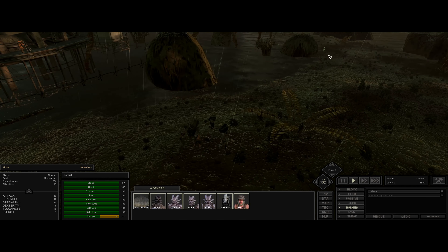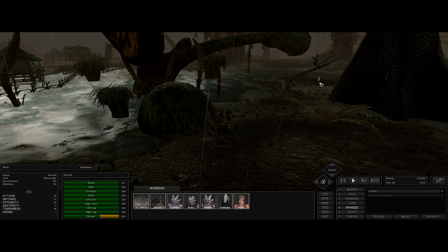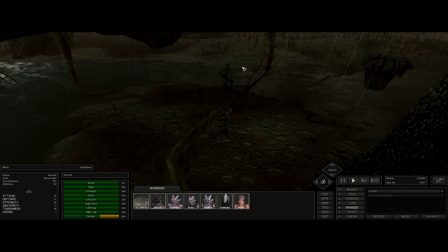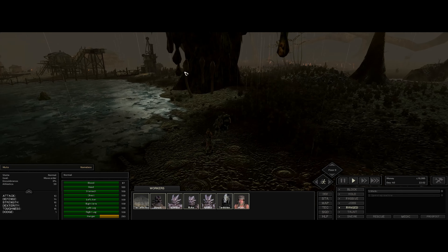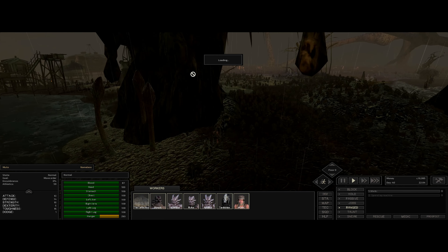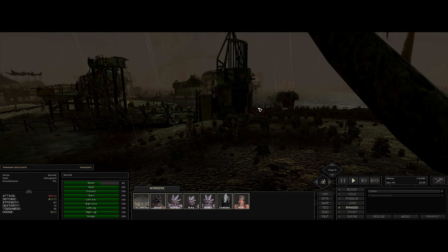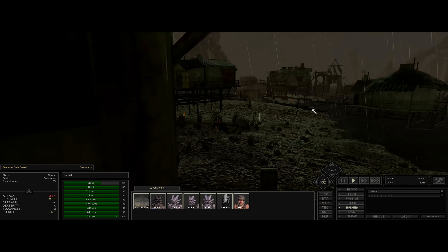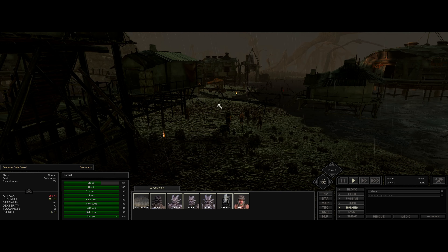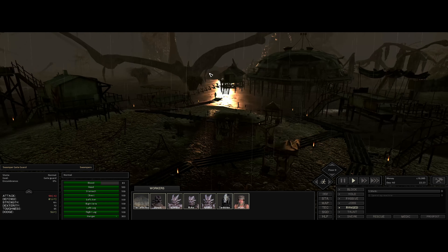It doesn't seem to be around this direction. Let's head back over here — that looks like it might be the gate. Civilization of a sort. Is this more swamp ninjas? Swampers. Hopefully they'll allow us entry if we can figure out how to use their main gate. And what do we have in here? Another gate on the far side. We have some fields planted.